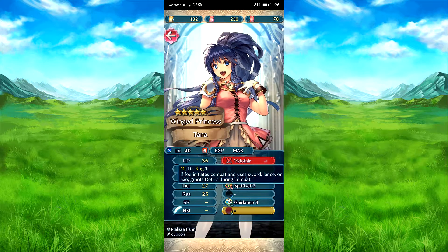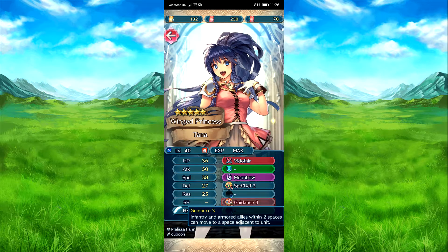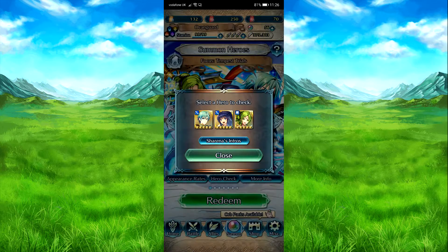You're okay. I believe you got a refinement, so now you get more defense, you get more buffs. Mimbo is pretty — of course, Mimbo is Mimbo. Speed Defense 2, alright. Guidance 3. It can work in a nice little team, so yeah.